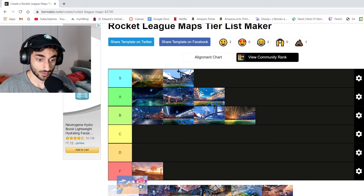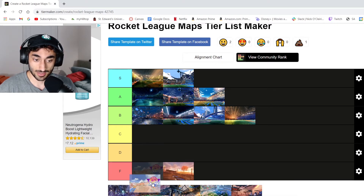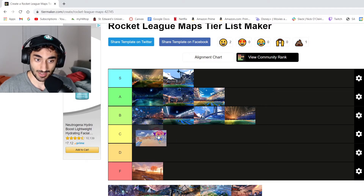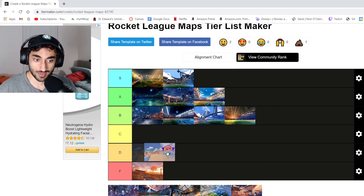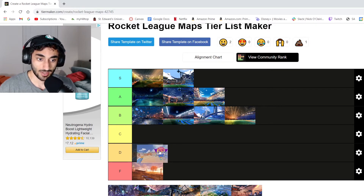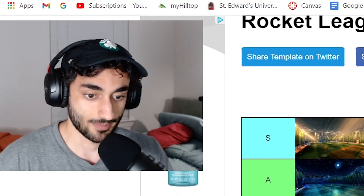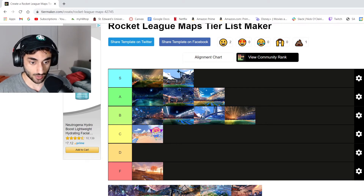Now the Salty Shores — not as bad, but also not good. It's like a beach. I like it enough to be a C tier. It's not as bad as the Farmland, especially if your teammates are driving those cars with the engines that sound like just a little chicken. Makes it ten times worse.